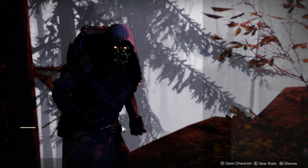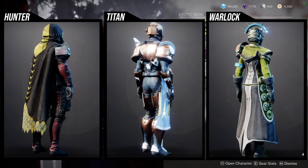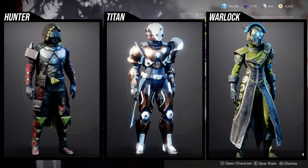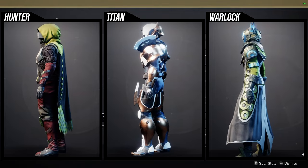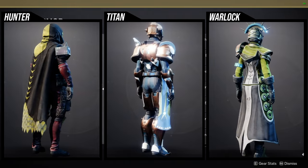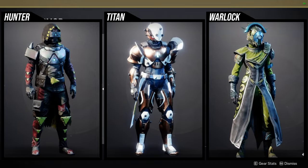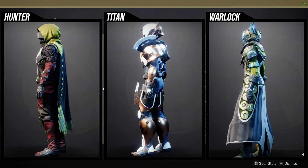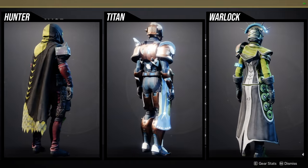Xur is in the Winding Cove on the EDZ, currently selling the Crucible planetary armor — specifically Mercury armor if I remember correctly. I'm not the biggest fan of the Warlocks. Titans have one or two pieces I think are dope and then the rest is whatever. I actually had trouble finding this armor in collections because it's been a while since I've seen it.